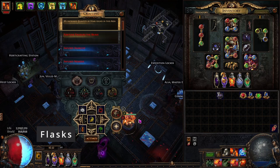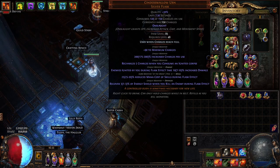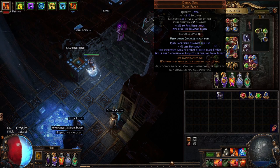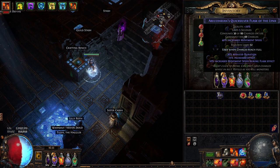Now I'll cover the flasks. We are using a Cinderswallow Urn with reduced mana cost of skills, along with recovering energy shield when you kill an enemy — this will give us Onslaught and other useful things. We are using a Serrated Fossil Promise for extra chaos damage, a Dying Sun for additional projectiles along with increased AoE, a Taste of Hate for physical as extra cold damage, and a Quicksilver for movement speed.